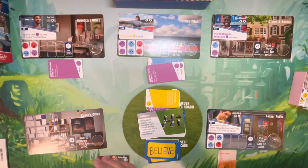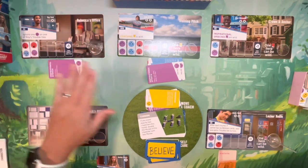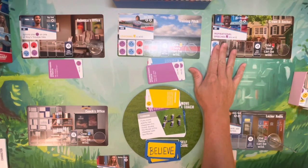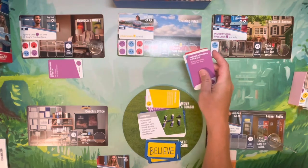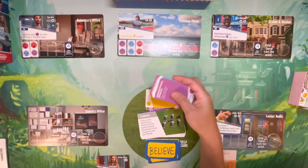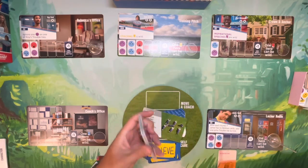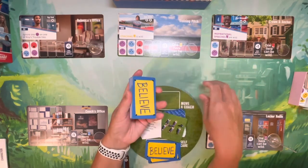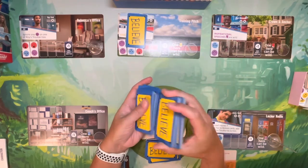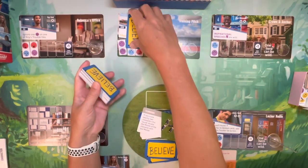You play four rounds total. If you clear out a location, replace it with a new character and new trouble tiles. Any trouble tiles you removed stay removed in subsequent rounds, making it easier to score that character. At the end of the round, all cards that didn't remove a trouble tile plus any move-coach cards are shuffled back into the main stack, and 24 new cards are dealt out for the next round.